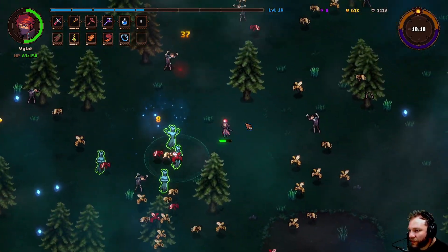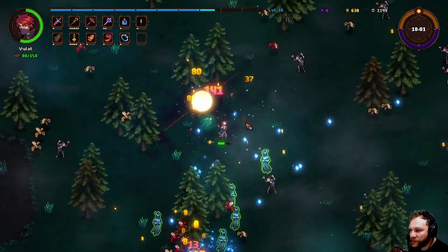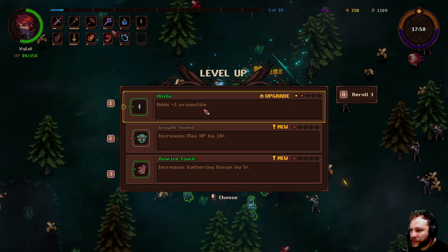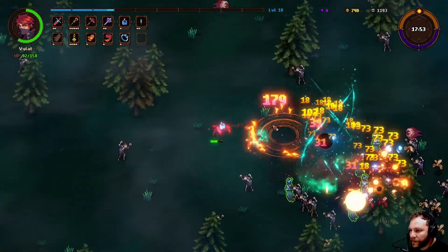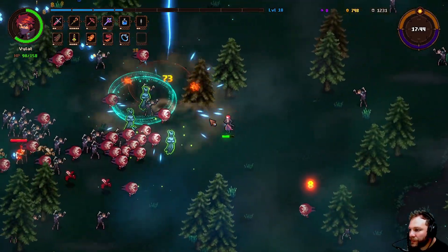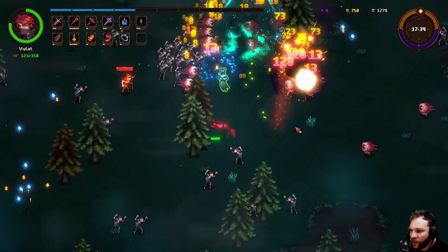Luckily we are regenerating some health with one of our skills. How often can we transform? Oh here you go — is this the earthquake one? No it's the sucker one; decreased cooldown by 25 — nice. Add projectiles. We'll get out of here. It's probably worth running around the world to get those because moving around we're getting health and totems that do damage.